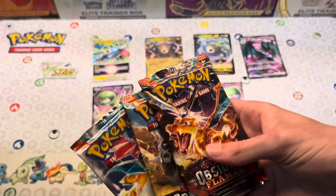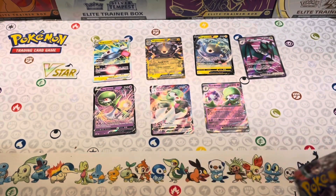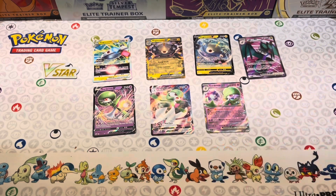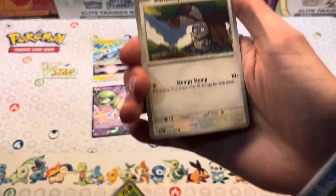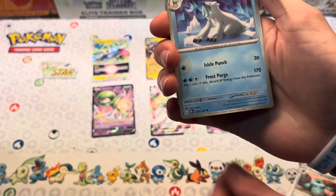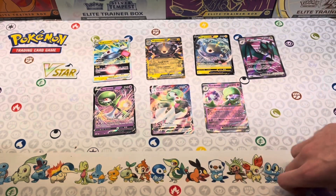We've got three Obsidian Flames packs, which means we have three packs worth of chances to get a Charizard. Let's see what we get. Code card out of the way — we want the Charizard! We got Magnemite, Larvesta, Rolycoly, Finizen, Flamigo, Bronzong, Arctibax, Bronzong reverse, Team Star Grunt, and Klawf followed by Psychic Energy. No Charizard there.